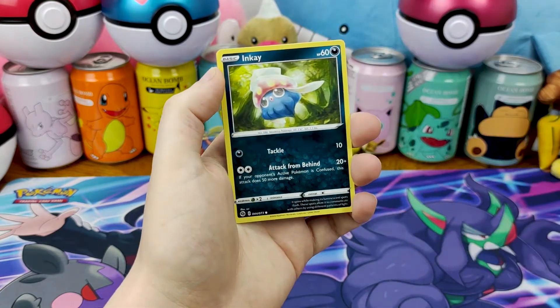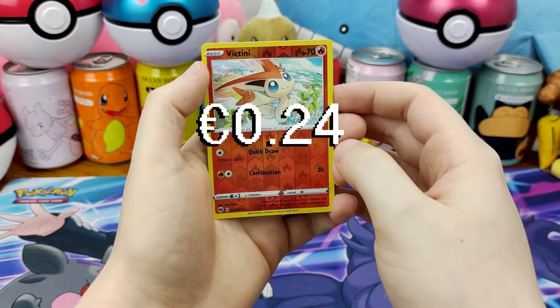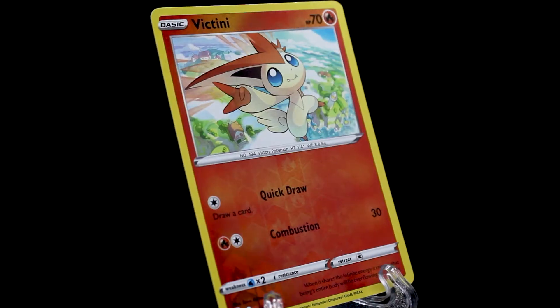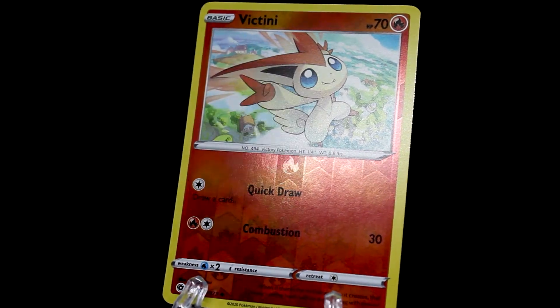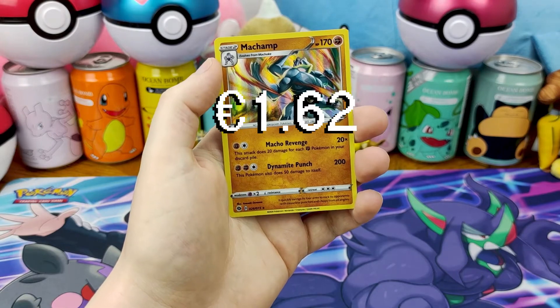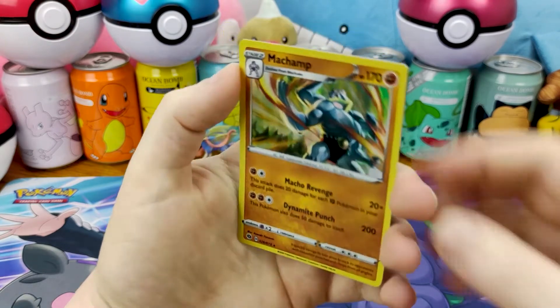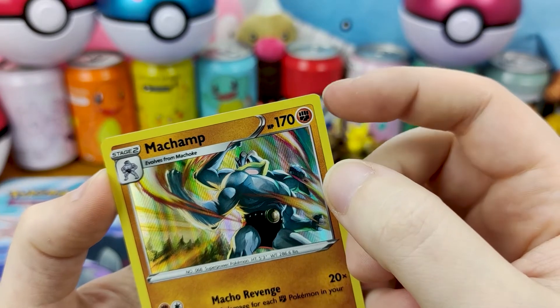So do you think they're going to end it on a bang? You think we'll pull Shiny Charizard or something? With our Reverse... Victini. And on the end... Machamp. With a really poorly cut corner. See that?